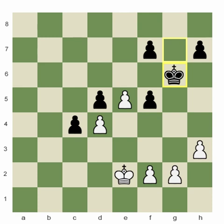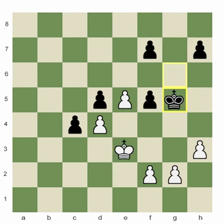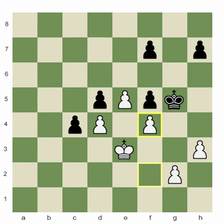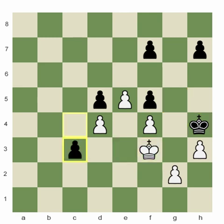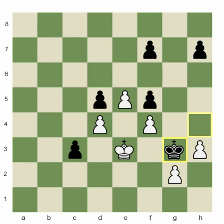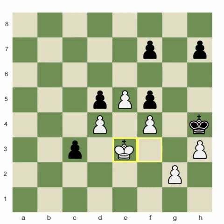The c4 pawn — black's passed pawn — will completely need white's king attention. So king e3, king g5, white is lost. They cannot stop black from playing f4. If white plays f4 by itself, then king h4, and the king is coming to g3, getting every one of white's pawns. Then c3, king e3, king g3, and all white's pawns fall. So white is lost here.